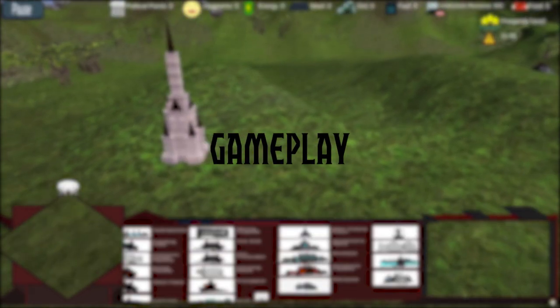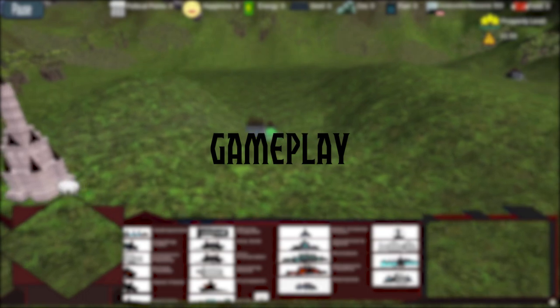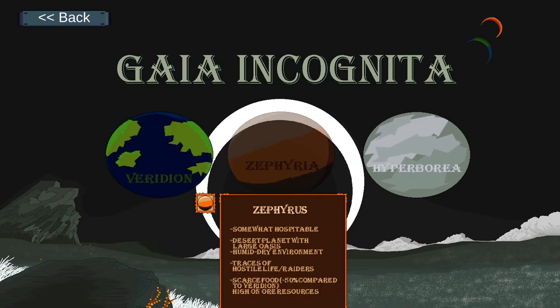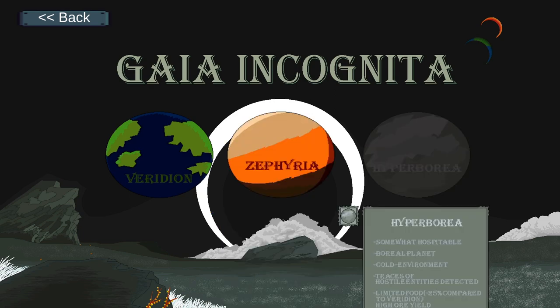Gaia Incognita is a simple yet somewhat challenging game. It features a single player mode and a multiplayer mode. In single player mode, there are 3 planets to choose from, with varying difficulty.